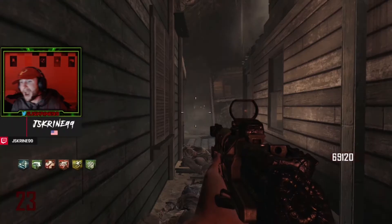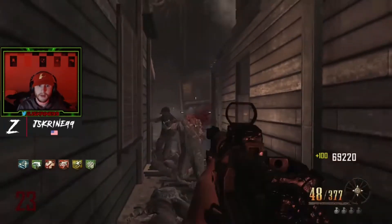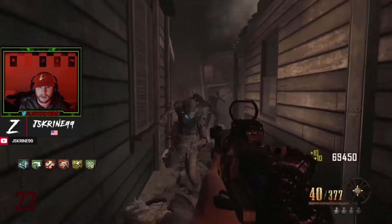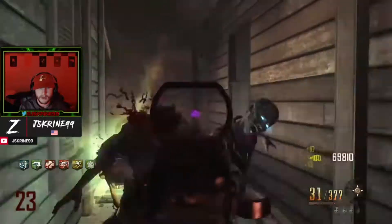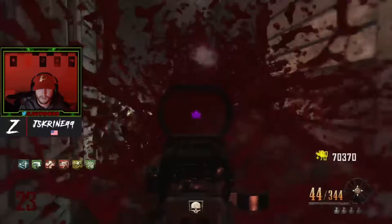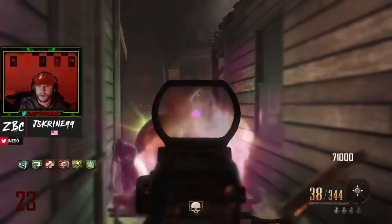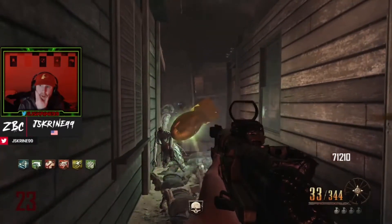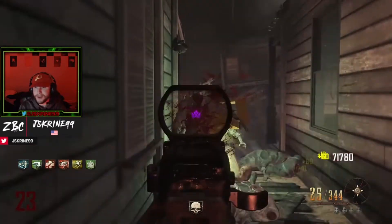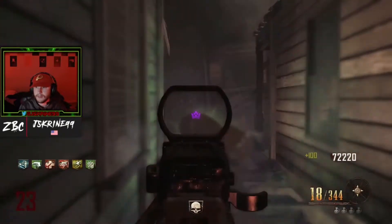What makes this assault rifle so good is not only is it one of the better assault rifles power-wise with the Galil and such, it's a wall buy, which means you can buy ammo for it whenever you need. Think of the Galil — if it were a wall buy, everybody would run it. But imagine how much better it would be if you could just buy ammo whenever you want, and that's what makes the AN-94 amazing.